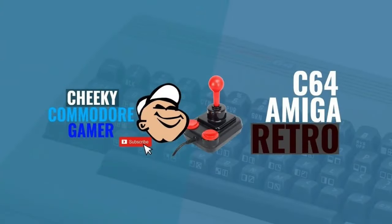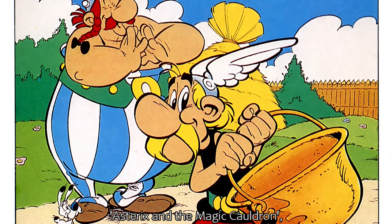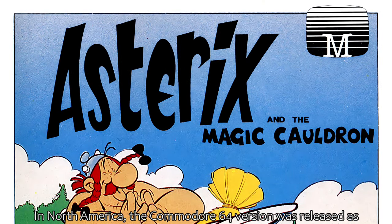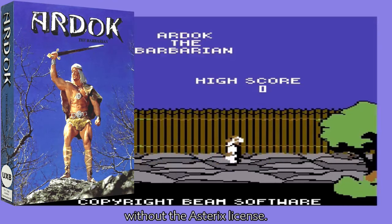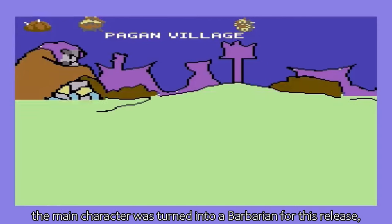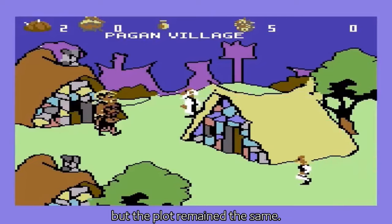A family pack containing the world's number one selling home computer. Asterix and the Magic Cauldron, based on the popular French Asterix comic books. In North America, the Commodore 64 version was released as Ardok the Barbarian, without the Asterix license. Basically, since the comic character Asterix is mainly known in Europe, the main character was turned into a Barbarian for this release, but the plots remain the same.